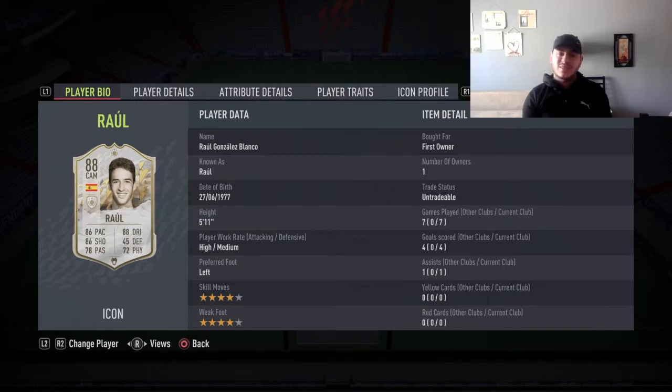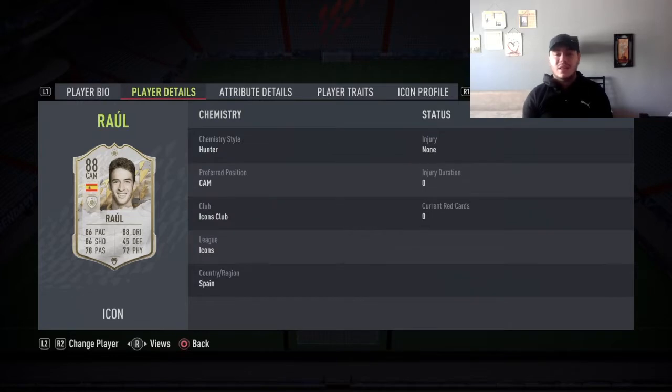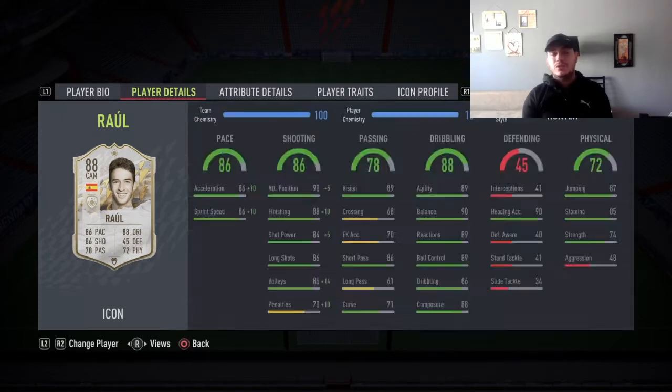He's got 4-star skill moves, 4-star weak foot, and he's a left footer — I absolutely love left footers. His stats are 86 pace, 86 shooting, 78 passing, 88 dribbling which is amazing, and 72 physical. Hunter is going to be the best chemistry style to use on this Raul card.